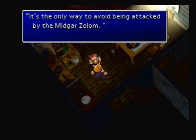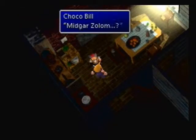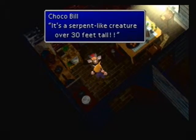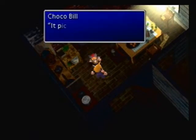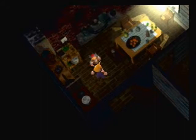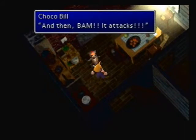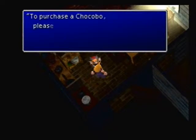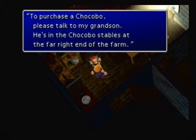This is a way to avoid being attacked by the Midgar Zolom. It's a serpent-like creature over 30 feet tall. It picks up on footsteps that enter the marshes, and then BAM — it attacks! To avoid that, buy a Chocobo from Chocobo Bill and Chocobilly's Chocobo Farm. Talk to my grandson.